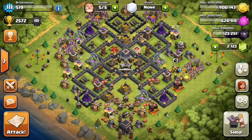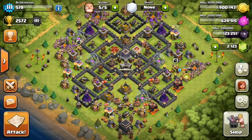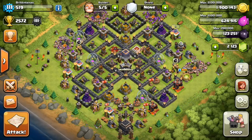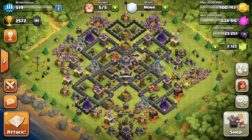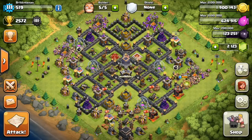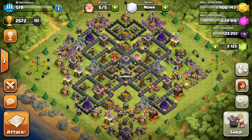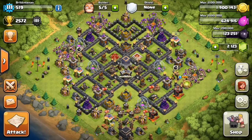Hey, what's up guys, it's Red Redemption Gaming coming at you today with the Master League Barch guide. Barch is when you just use barbarians and archers as your main attacking force. Barch is a pretty cheap army composition that enables you to raid frequently, and if you master it effectively, using Barch in Master League lets you take advantage of the recently buffed league bonuses and also the numerous dead bases you can find up here.